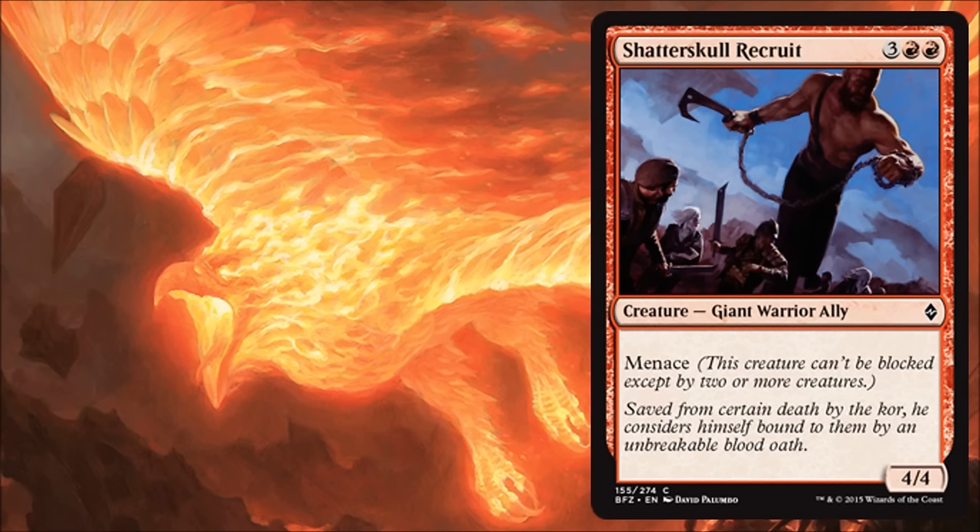Shatterskull Recruit is another good limited creature. Not really lighting any fires in constructed, but it is an ally, which is a big deal — it does trigger those ally rally effects. Paying five for a 4/4 with menace — that alone I would do in limited and feel pretty good about it. It's common, so it's going to be a good card to pick up to complement and maybe be the high end of your curve for that Boros ally deck. You'll have a pretty good build with that, I think.